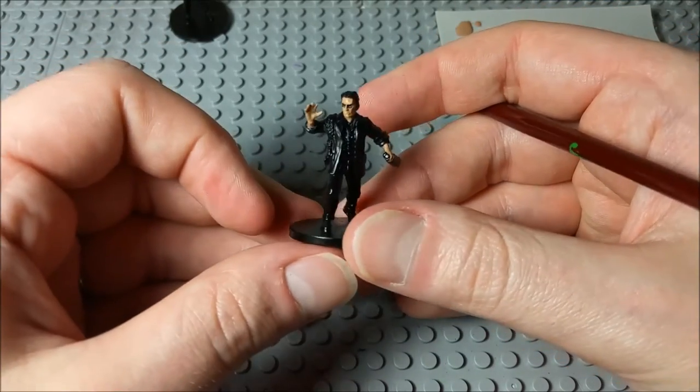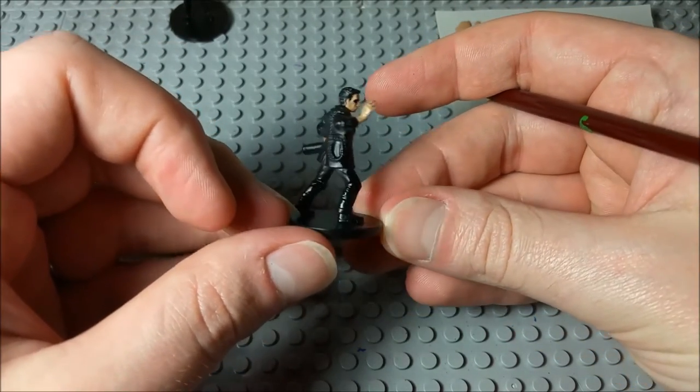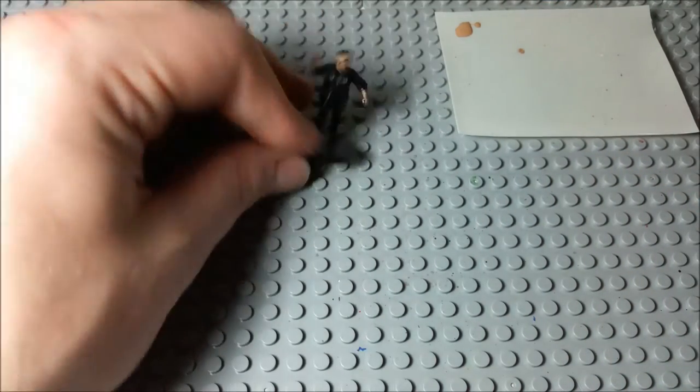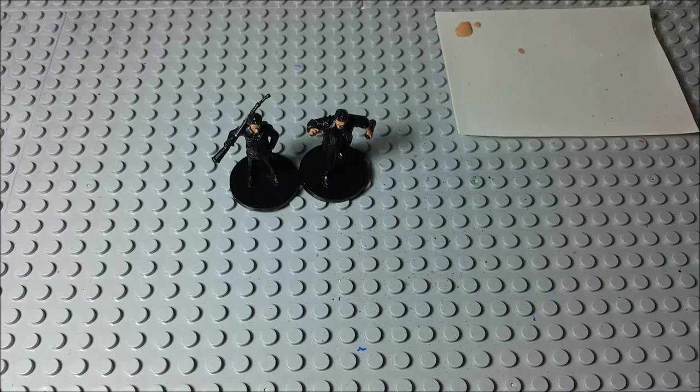I don't know why, but Finn Edwards as he is right now — just with his face shape and his hair — he kind of looks like Neo from the Matrix a little bit, but that'll probably change here soon. Okay, so I've got some tanned skin on their skin there.